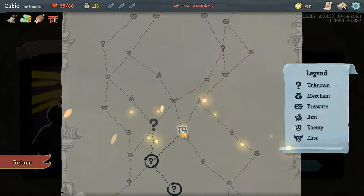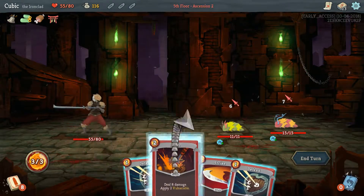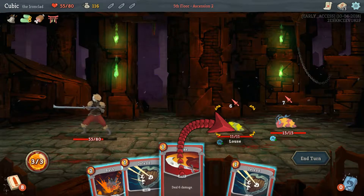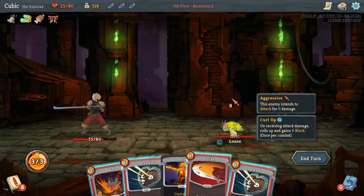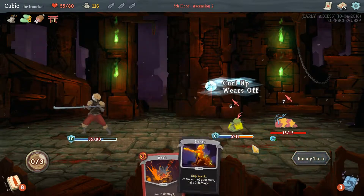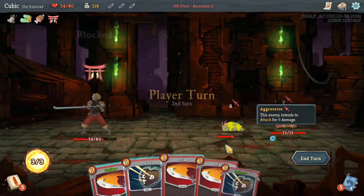I'll upgrade two random cards, because you know what, I want to be zany. I actually did not want to go this path — I thought this was a campfire, even though we really didn't need one. Well, I suppose you gotta do what you gotta do. These guys do a lot more damage.